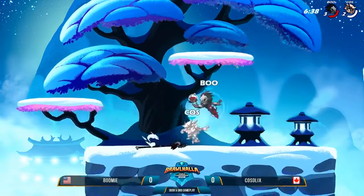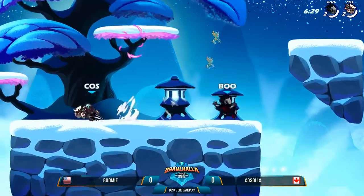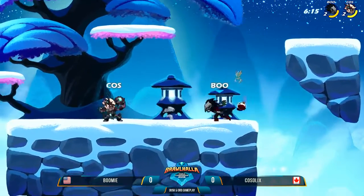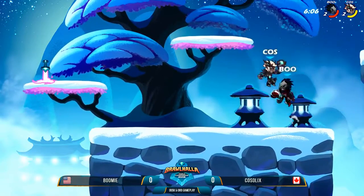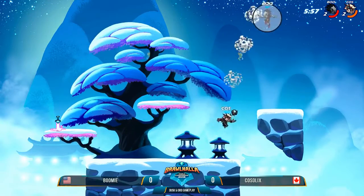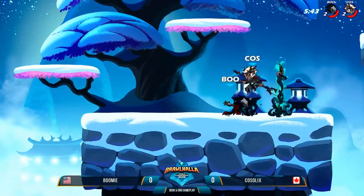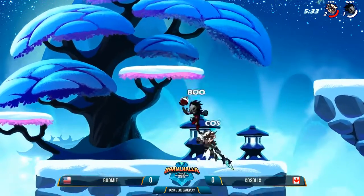Boomy takes the first stock. Primes another orb. Now we're keeping score, so it's more serious than ever. Coslix armed up with an orb, keeping Boomy off the weapon. Great strings — they're already looking better than all of us in the office with this weapon. Into the wall play. Going for the wall bounce — got him with the detonation there again. Coslix ahead by just a little bit here.